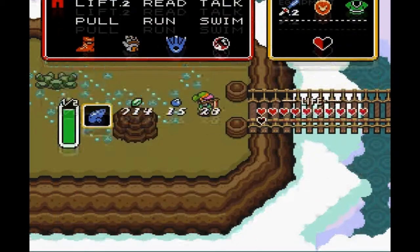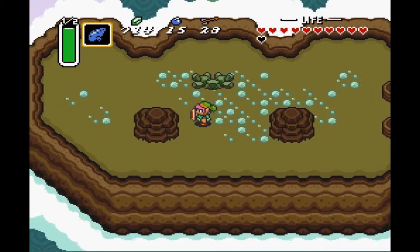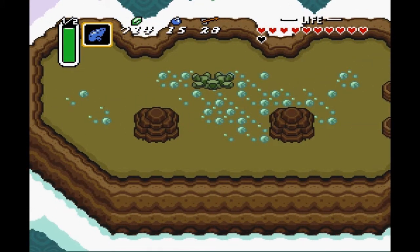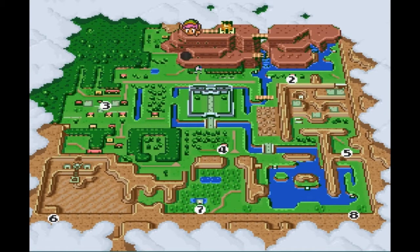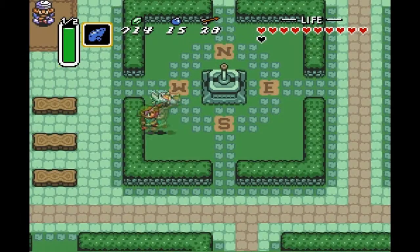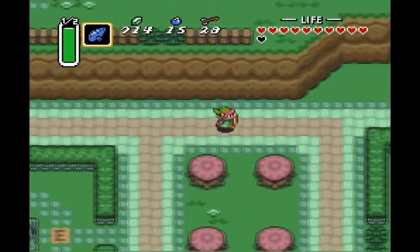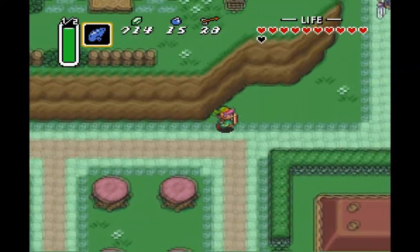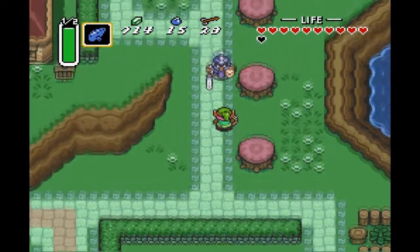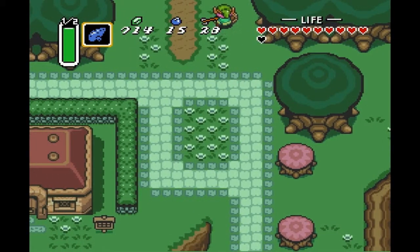In the last part, we got a crap ton of stuff done. The last thing we did was we got the Aether Medallion here, and in this part we're going to go ahead and get the rest of the collectibles we can get between now and the next dungeon. The first thing we want to get is warp to Kakariko Village. There's actually a heart piece we can get that we could have got fairly early on in the game, but the guide is telling me to get it now, so we might as well get it while the guide says to.